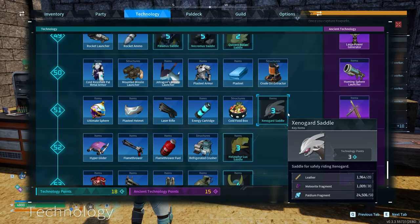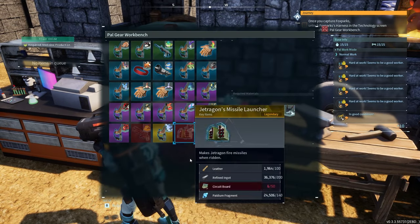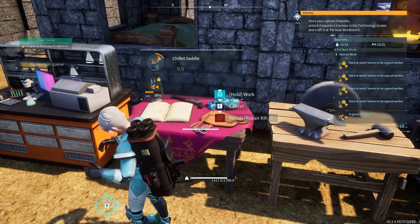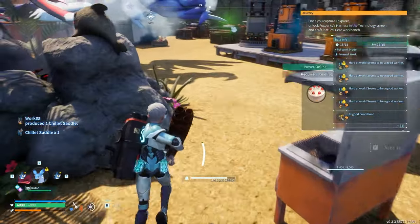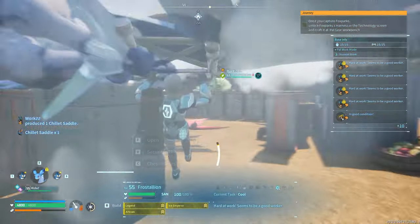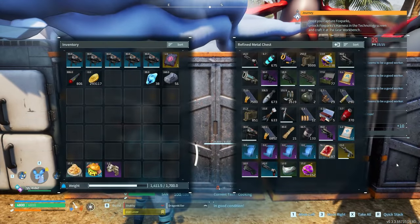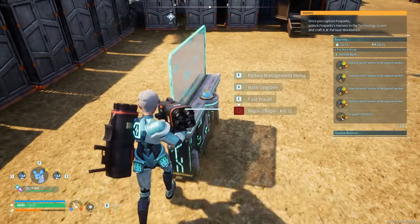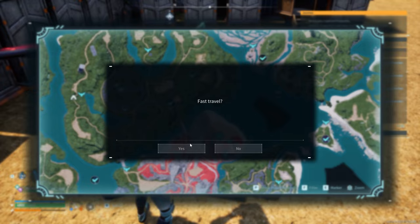Everything else is prepped. What we're going to be using is the Chillit as a riding pal — that will apply dragon type damage to my attacks, which is of course super effective against Bella Noir. I have Chillits made up just like I did Azerobes for the other fight, with Vanguard, Stronghold, Burly Body, Legend — things of that sort. Obviously max leveled once again. And then our attack pals for this fight are going to be the Jetragons.